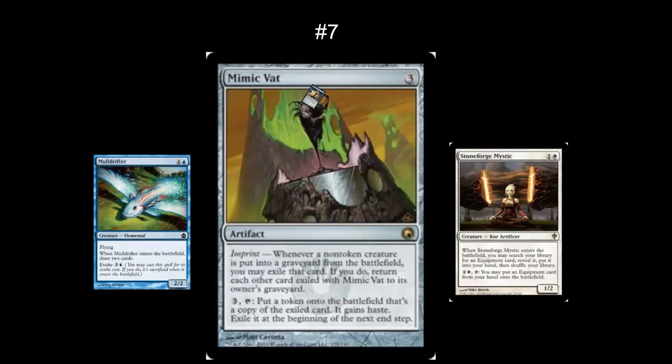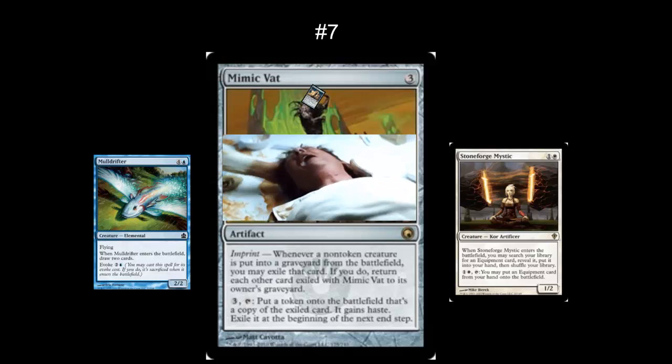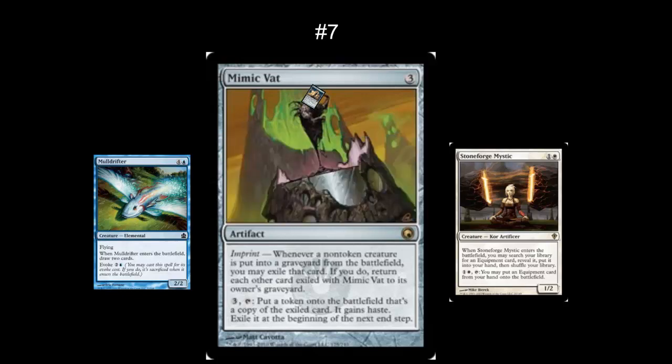In the number 7 spot, I've got Mimic Vat. This is a wonderful card — it's very well balanced. I've seen it used really effectively in decks, and I've also seen it used to take other people's creatures and prevent them from doing something cool with the graveyard. I love this card. Definitely check it out.